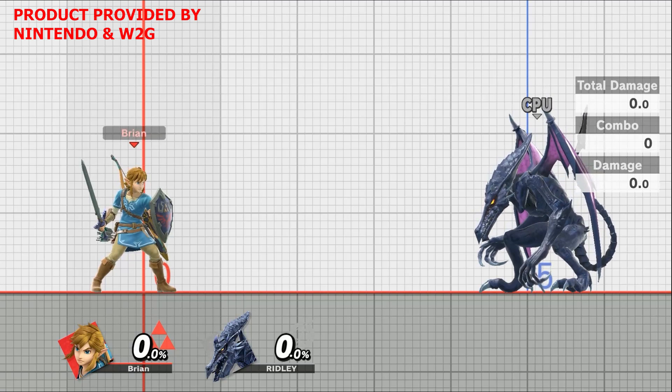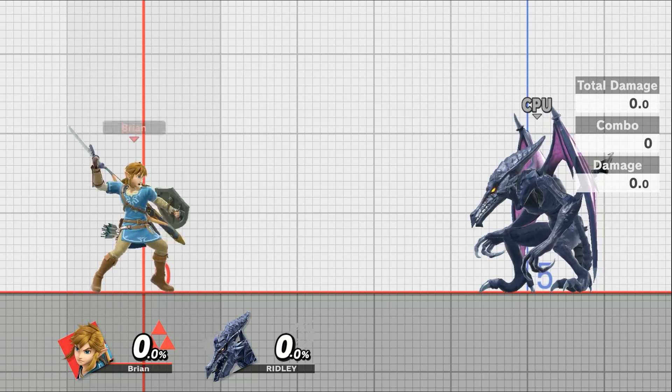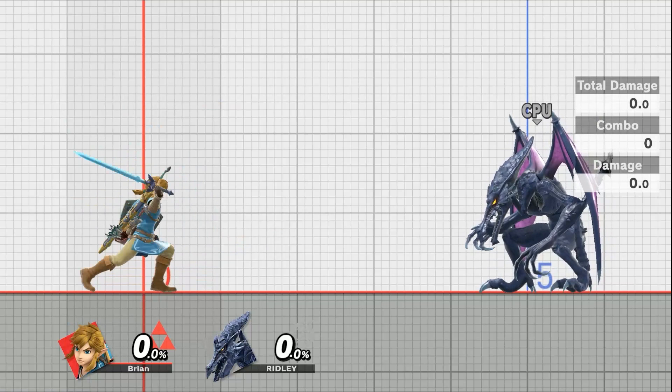I do want to say thank you Nintendo for providing us an extra copy of this game. But without further ado, let's go ahead and dive into his abilities. So obviously he's a sword and shield, and that shield is actually pretty powerful and can block most attacks, but it can't block while you're attacking.